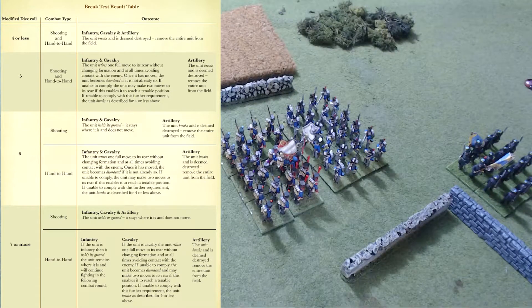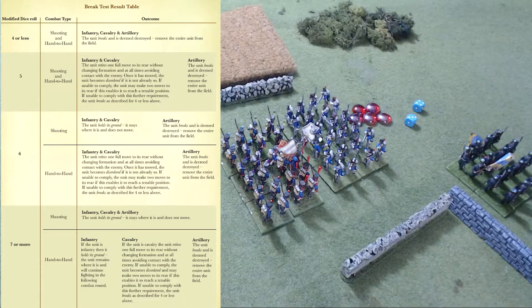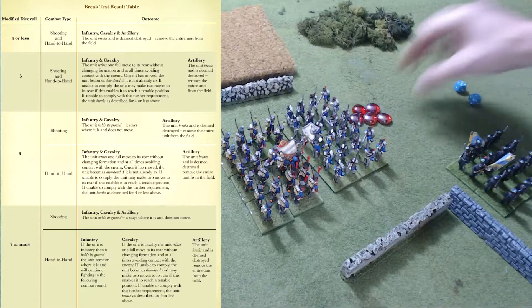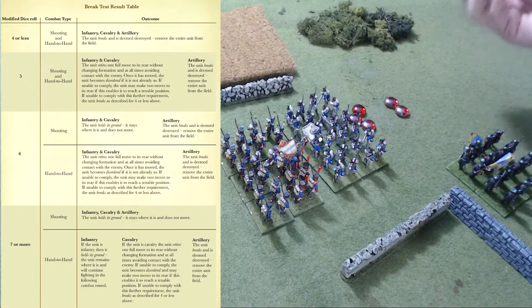So how do you make a break test? You roll two dice and apply these modifiers. You get a minus one for each excess casualty suffered by a unit, either by shooting or hand-to-hand combat. Excess means damage over their stamina. So if they have taken five hits and their stamina is three, they get a minus two on their break test die roll.